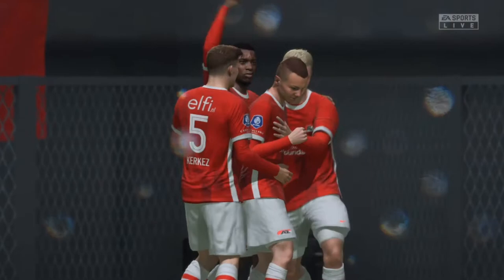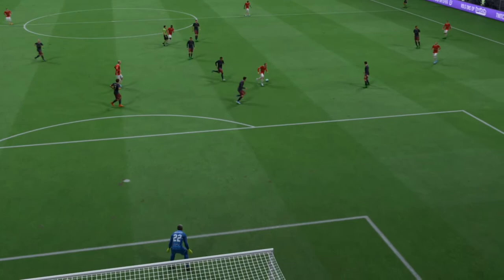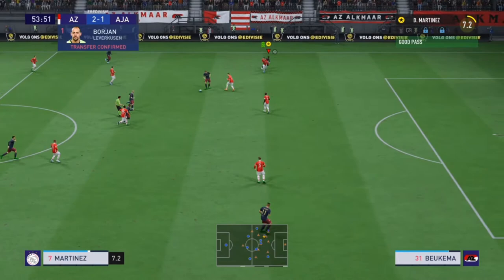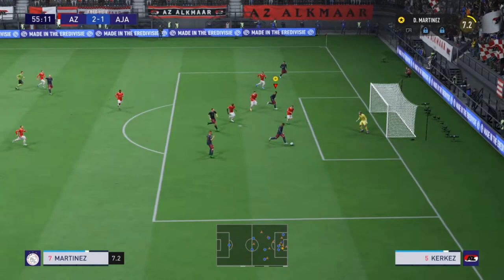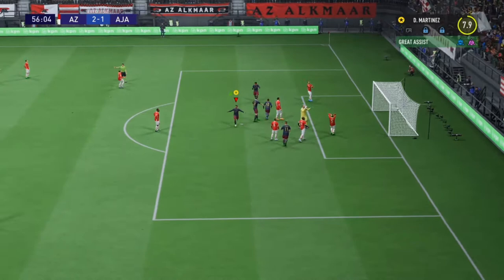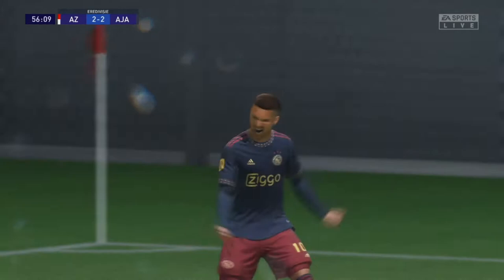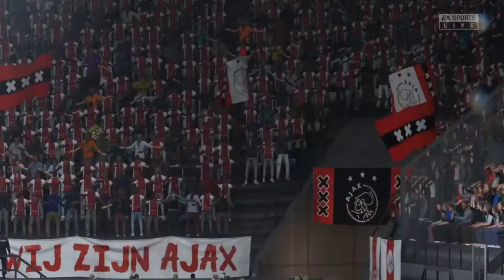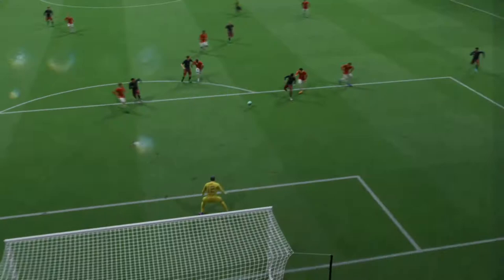It'll take a miracle for Ajax to get back into this one — well, not a miracle, but that's a very good goal. Diego Martinez has the ball, passes back to his teammates, they pass it back to him. Good through ball, he shoots — it's saved. But it's 2-2! The keeper tried his best but Ajax find a way to score. Diego Martinez gets the assist and Tadic gets the goal, brilliant positioning by the Ajax boys to get that equalizer.